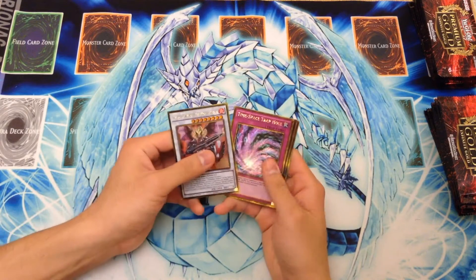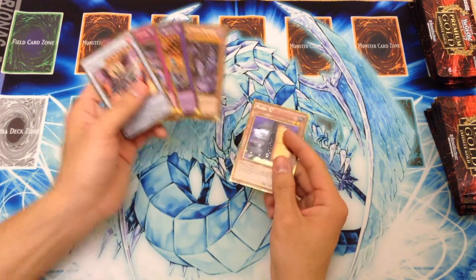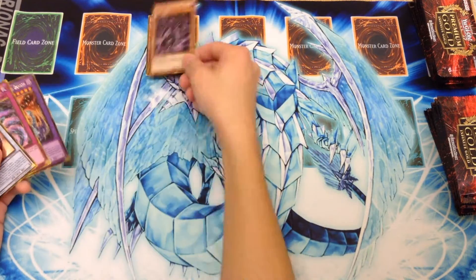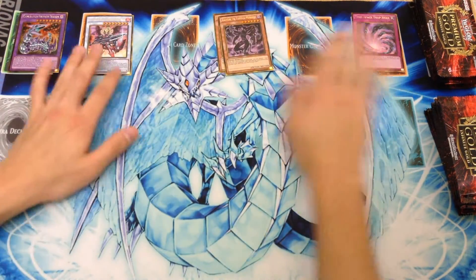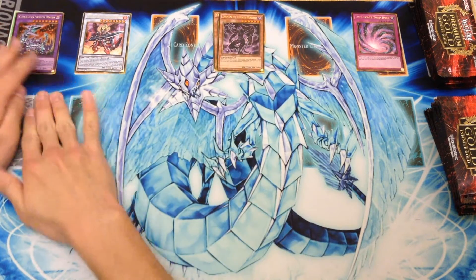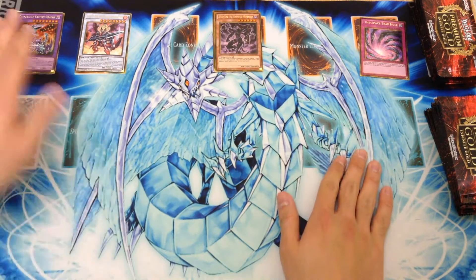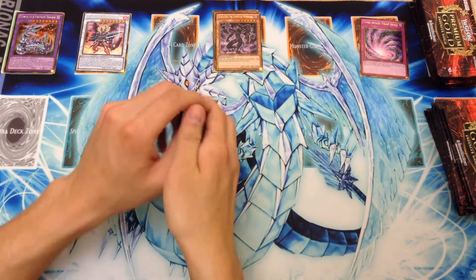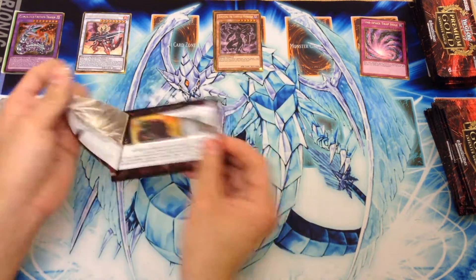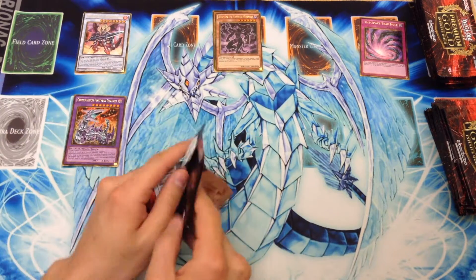First off we have Ignister, Time Space, Chimera Tech, Angmarl, and Max C — very cool. I'm just going to separate them by type of card. We'll do Fusion, Synchro, XYZ, then Monster, Spell, Trap, and I'll put the Pendulums over here. I don't think you can see the Fusions right now, but we'll do a quick recap at the end so you'll get all that information. Actually, let's just move this here and put Pendulums there. That works.